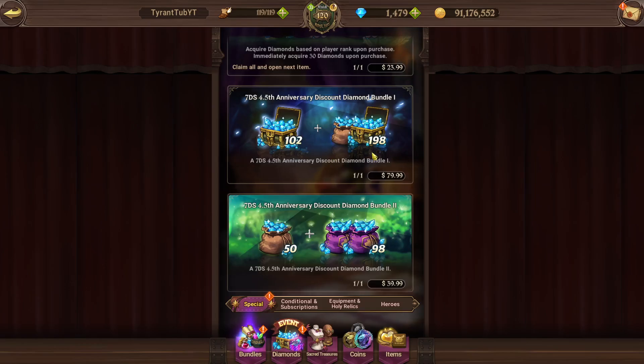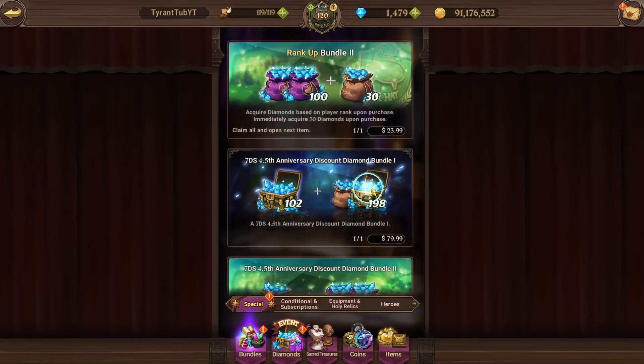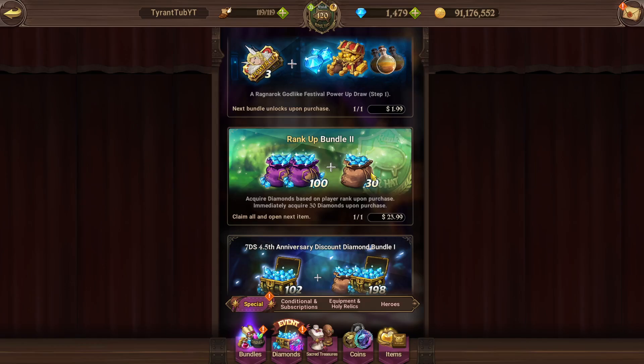But if you spend just under double that price, you can get three times the reward, which is absurd. If you buy all the rank-up bundles from bundles one to five, it will give you 920 diamonds and cost you $152, but it is 6 diamonds to the dollar — a big improvement from 3.75. The first rank-up bundle is 40 diamonds for $8, which is 5 diamonds to the dollar. The second is 130 diamonds for $24, which is 5.4 diamonds to the dollar. The others are all 250 diamonds for $40, which is 6.25 diamonds to the dollar.